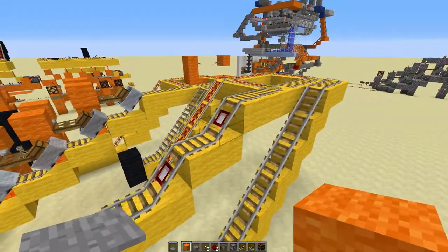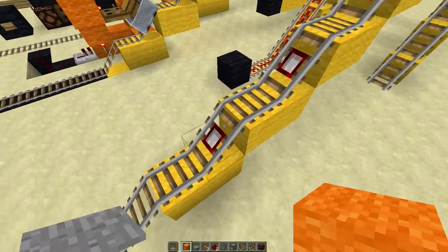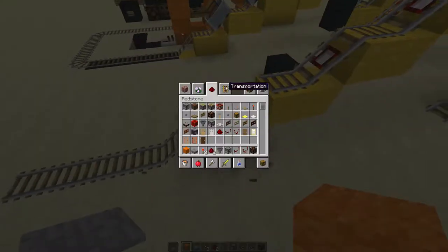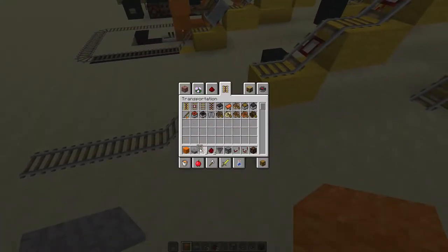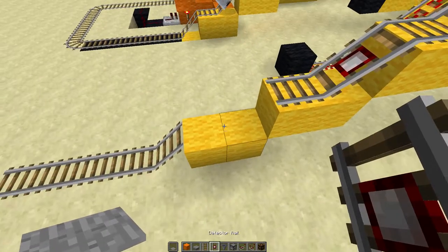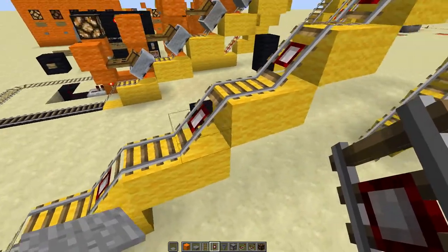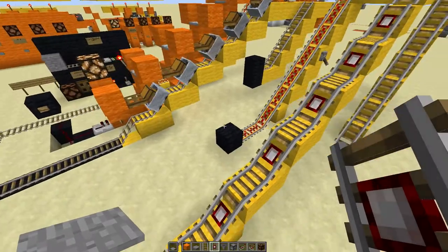Place detector rails on each one of these slants, and if you're not sure quite how to do that, we'll go ahead and just do one section here. So you'll need your regular rails and your detector rails. Place a regular rail right there, detector rail, regular rail, detector rail, and just go all the way up, just like that.